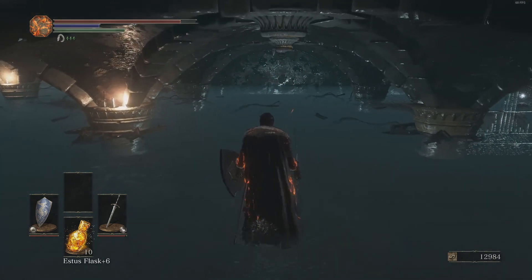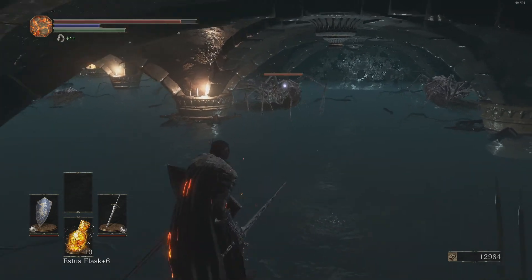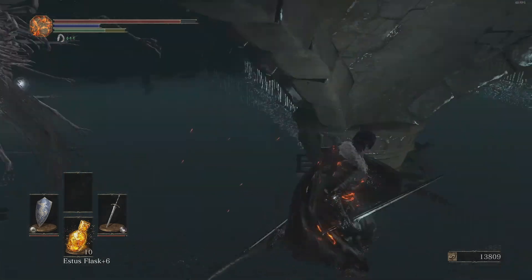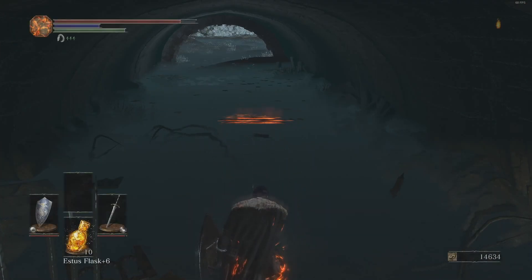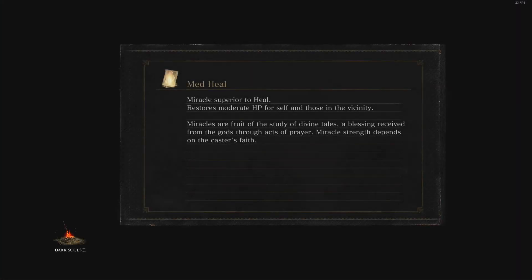I can definitely understand — sometimes it's very difficult to figure out where the player is. Nice, two-shotting these enemies. I need to go and do something first before I continue. You have to do this before you defeat Pontiff Sullyvahn, by the way — you have to send Greyrat over to Irithyll before you defeat Pontiff Sullyvahn.